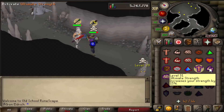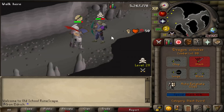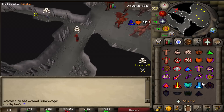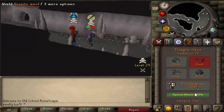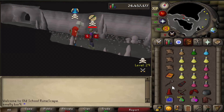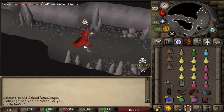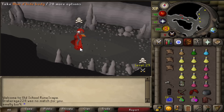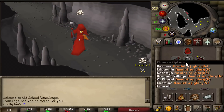This guy just made the biggest mistake of his life. I'm gonna escape on my Iron Man scout and go kill him on my other account. He picked up the cannon. There we go - I got his cannon. He attacked my Iron Man, that's how I got the skull. I guess that's the price you pay for being in the Wilderness. I got a mil out of him.